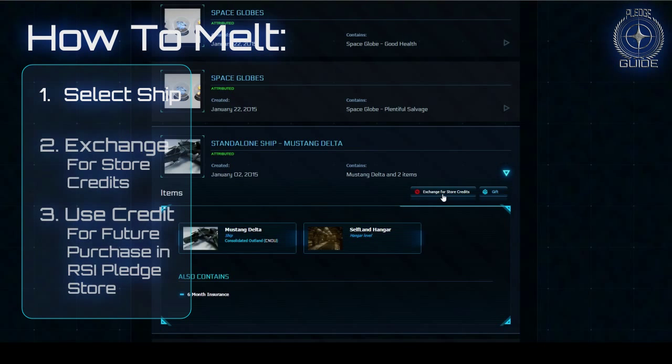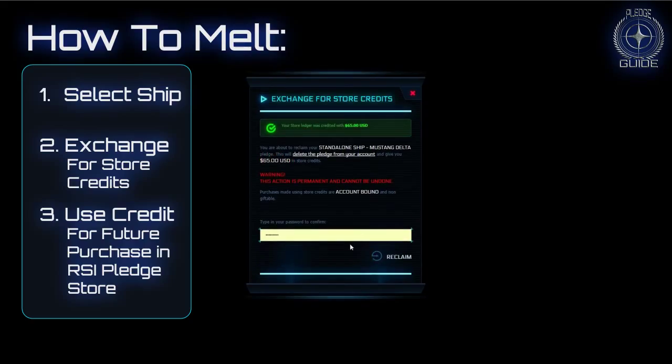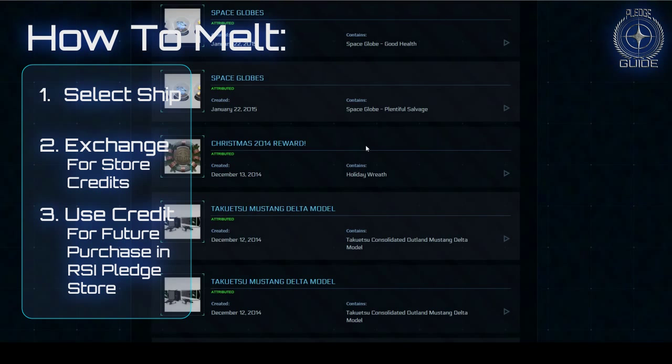What you do is go to 'Exchange for Store Credits' and this warning screen comes up. Basically when you hit reclaim, what happens is the money that you've spent on buying that ship gets transferred back to you. And you can see here I've been credited with 65 US dollars.